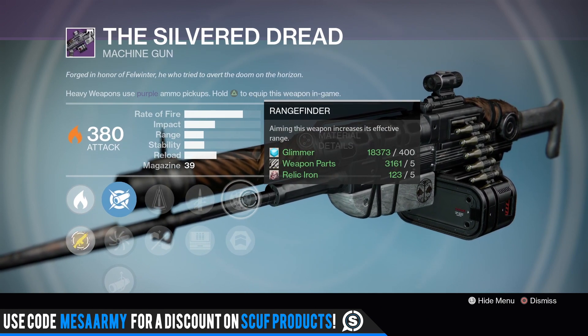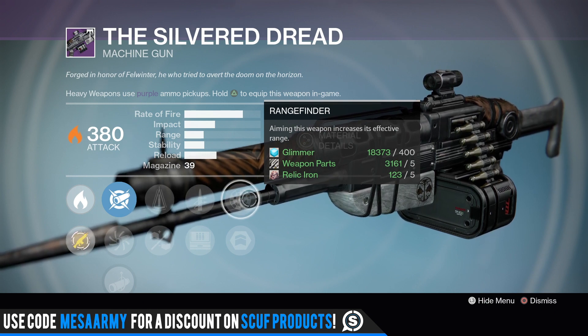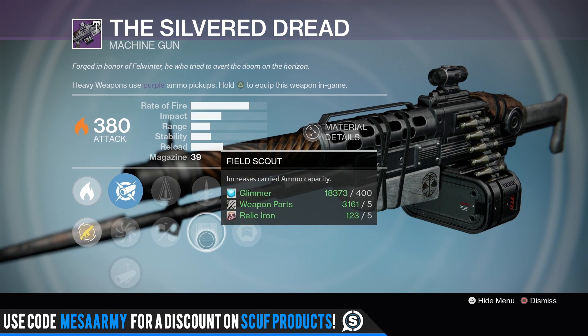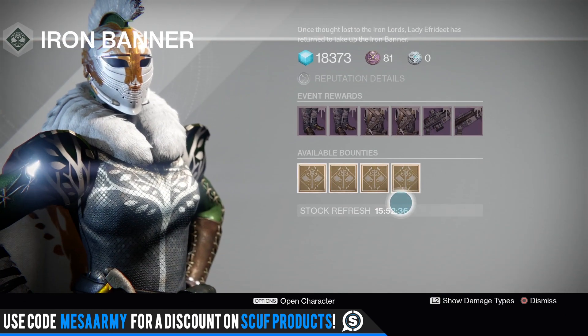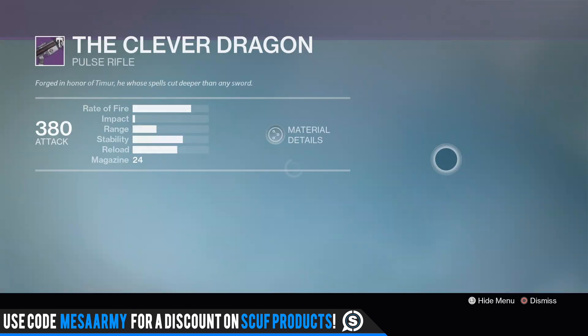It's Solar, and I need a Solar heavy machine gun besides my King's Fall Solar machine gun, the Harrowed Quillim's Terminus. This roll has good range, you could throw on Quick Draw since it has a slow aim-down-sight time, and I'd probably go with Braced Frame myself.